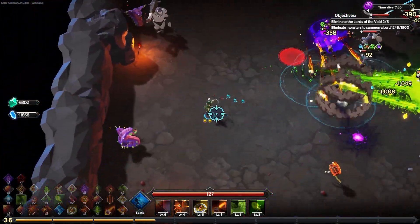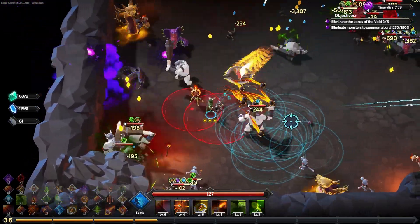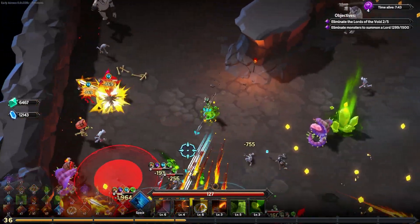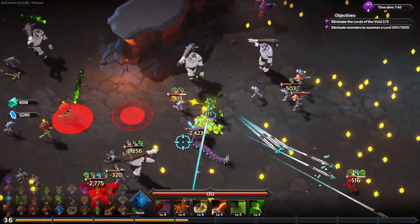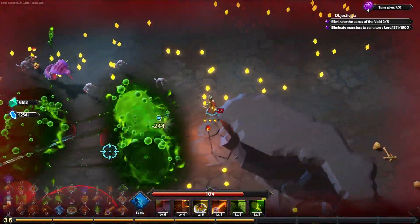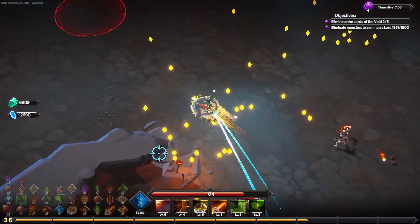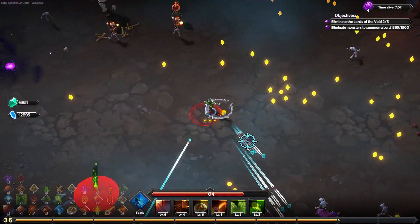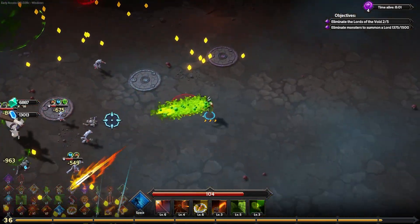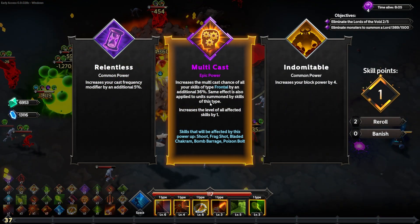Somebody told me in the comments that going to the corner of the map gets it done faster, although I feel immediately overwhelmed with enemies there. The venom elites are really scaring me here but we're doing fantastic damage to them. I need to be careful not to get hit with that poison. Maybe I'm not as overpowered as I thought, or it was just bad timing with those two dangerous elites appearing.